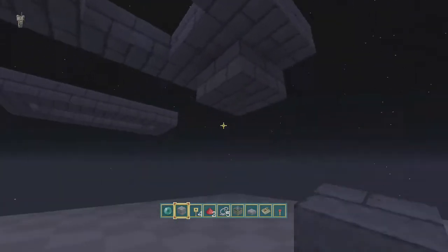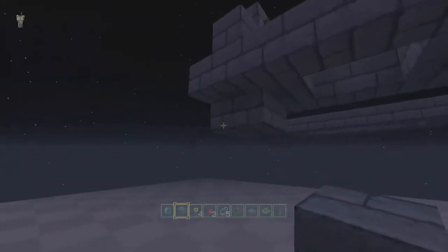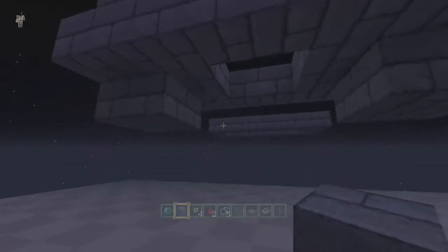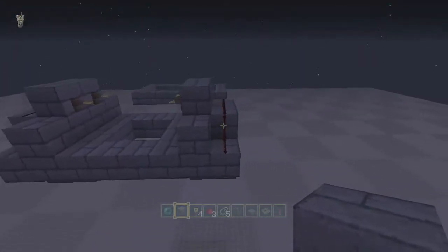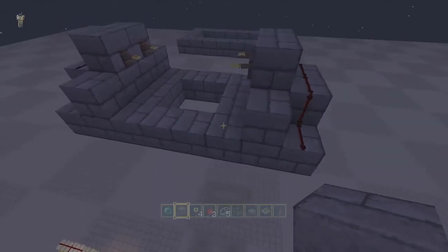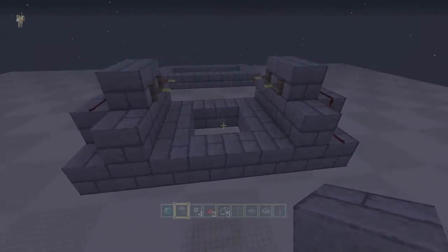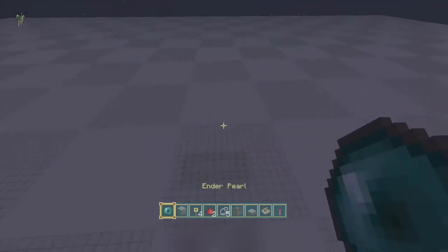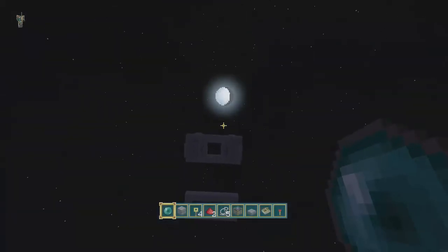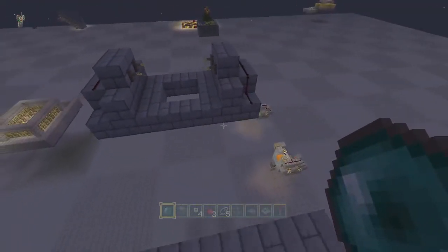You could put blocks here just to hide the pistons if you really wanted to, which probably looks a lot better. You can make some nice little design here with stairs, upside down stairs, whatever your heart desires to make it look nicer. I'll leave that up to you guys and just show you the mechanics of how this works. I just showed you how it worked — throw the ender pearl in, you get caught up here and it's good.